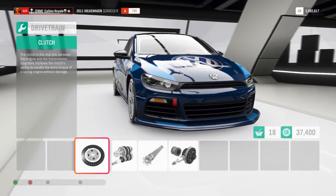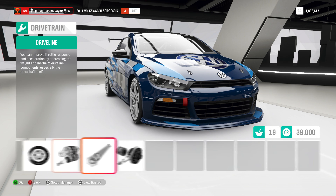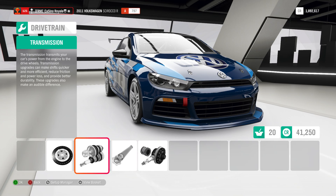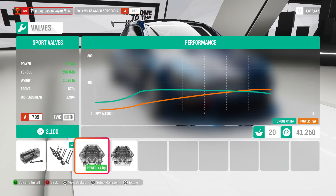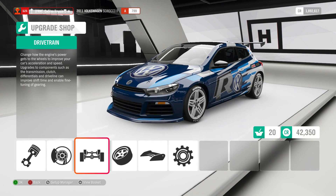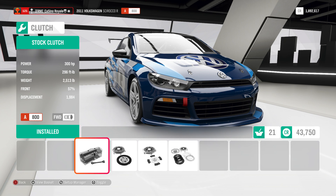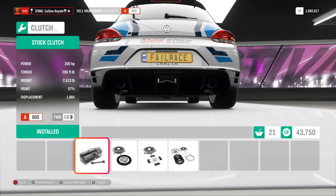I didn't actually look at the gearbox. Occasionally in Forza Horizon 4 more than any other Forza game, an upgraded gearbox will drop the PI — I don't know why. On this game in particular, the upgraded gearbox seems to make everything better and drop the PI. Works for me. We'll get the 300 horsepower mark now — 300 horsepower, near enough 300 torque, 2,500 pounds.